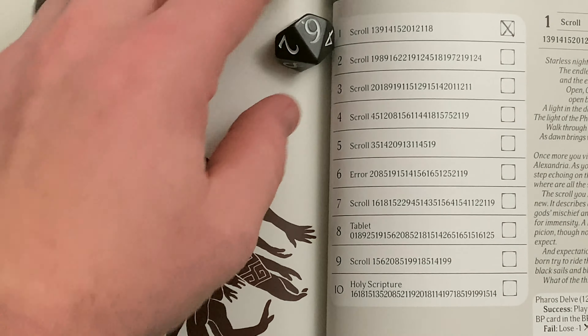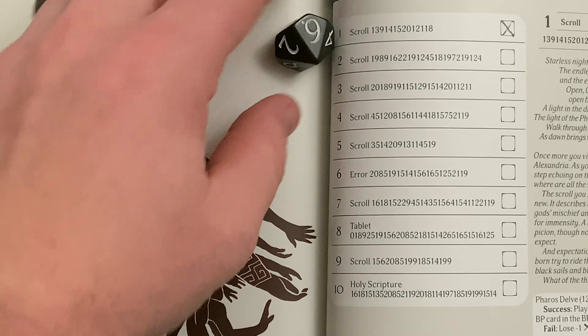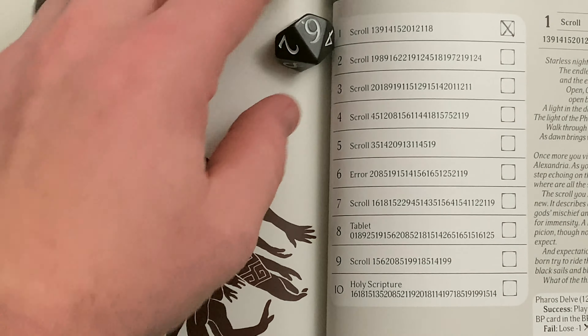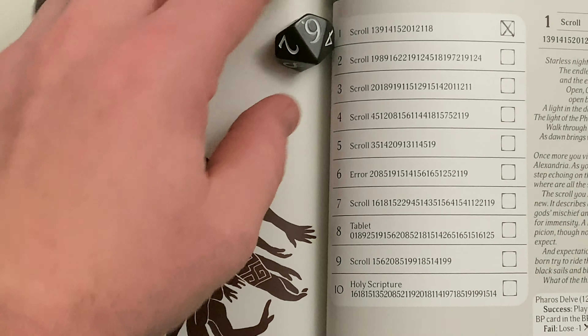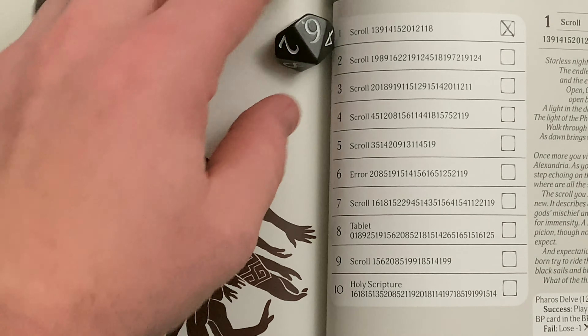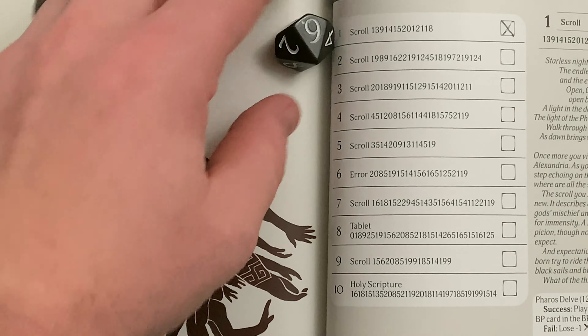If all Argonauts already have two Nemos cards, the new Nemos is instead added to the Nemos vault. The Nemos vault is a deck that consists of all Nemos cards you have unlocked during your campaign which are not currently assigned to any Argonaut — keep it separate from other Nemos cards. You add Nemos cards to the vault when: an Argonaut dies or leaves the Argo for any reason, returning their unresolved Nemos cards to the vault; or when you gain a Nemos card and all Argonauts already have two Nemos cards each, so the newly acquired card goes to the vault instead. Generally speaking, when a new Argonaut is introduced into the game you will be instructed to assign them a Nemos card from the vault.